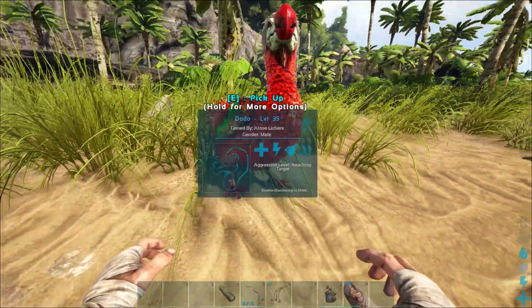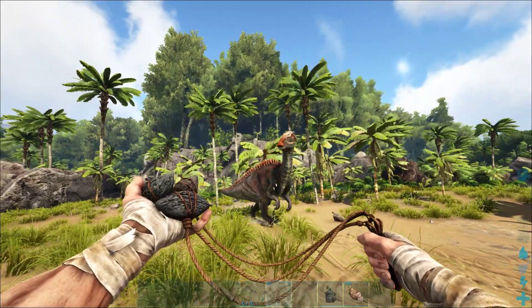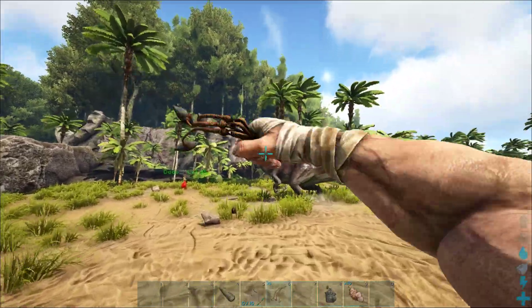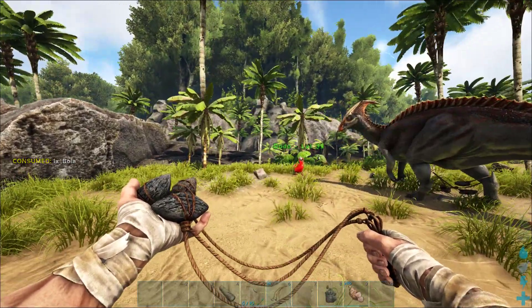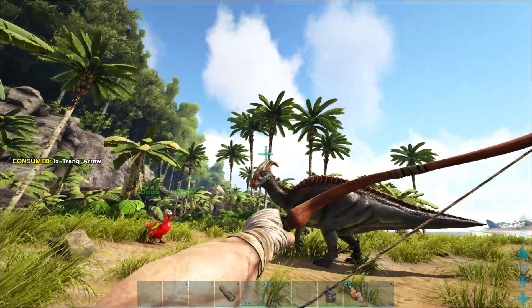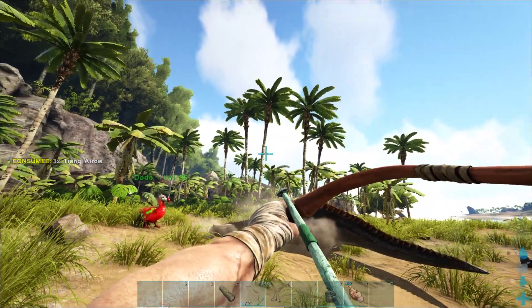I'm going to break out my bolas first. The way these work is — on PC — you hold down the click button, it starts spinning up, then you aim it at the Parasaur and release to throw. I'm going to do that so he can't run away, then I'll pull out my bow and keep shooting it with trank arrows until he goes to sleep.